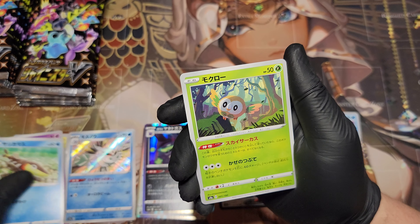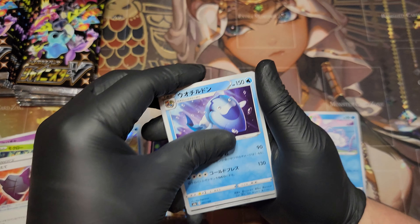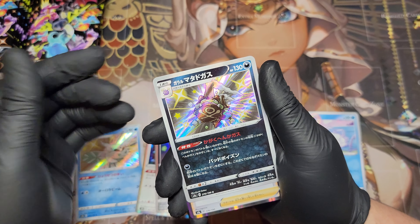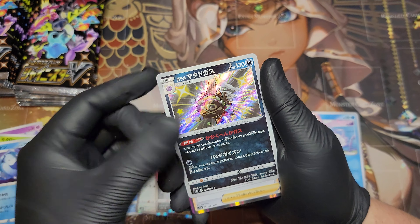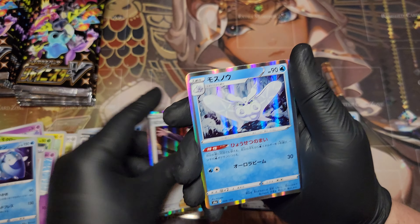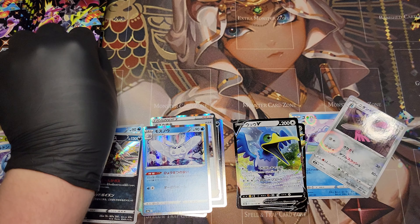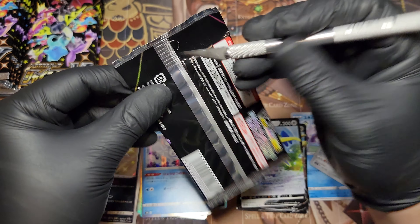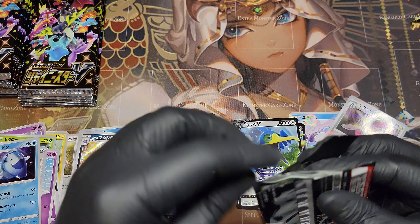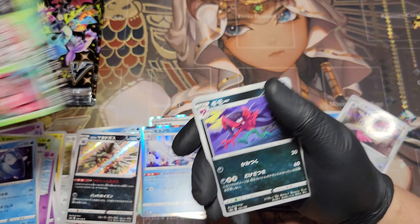That's a Rowlet, a Rusted Shield, that's a Fossil. A shiny Galarian Weezing. I think that's Boss's Orders — I can't speak Japanese, I just think it's Boss's Orders. A Frostmoth and a Cramorant V. Each pack has a V or better in every single pack, so you can get V, VMAX, Shinies — all kinds of different things in these packs.